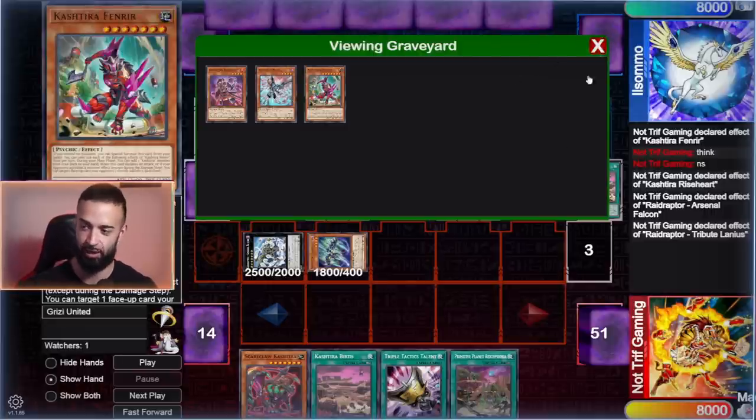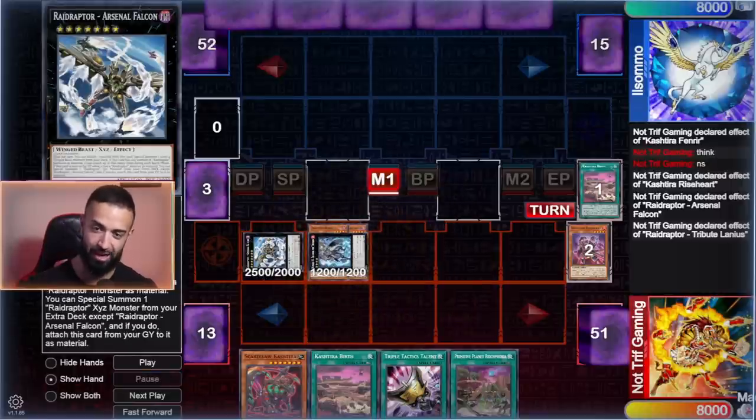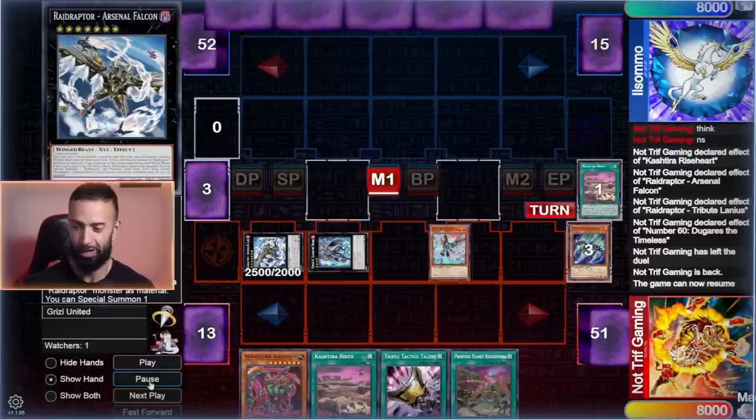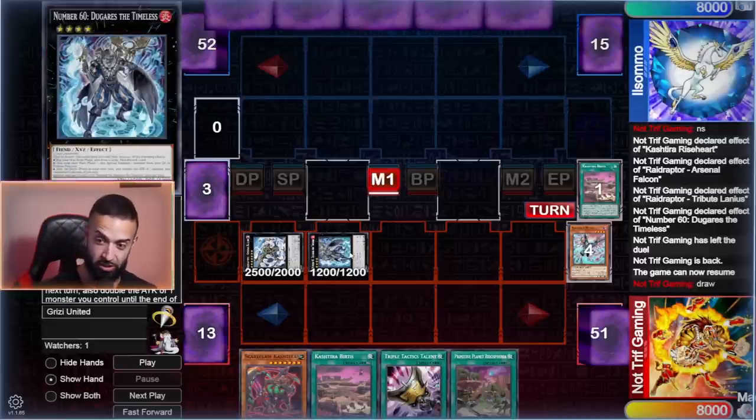We literally normal summon Rise Heart so if you really need to in a pinch you just normal summon those. Pay close attention — this is where the lock happens. The second you get this Rank 7, you win the game automatically. Even if it gets hand trapped, I don't care. The whole idea of this deck is it plays through hand traps and interruptions to then set up the FTK.